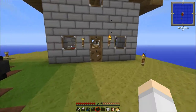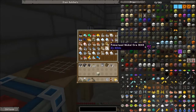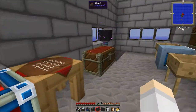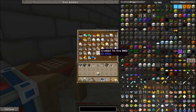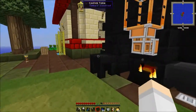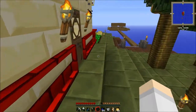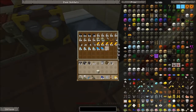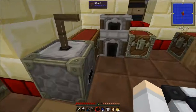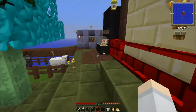The next thing I want to start looking at is getting some better storage, because this thing is firstly not automatically outputting all its ores into the smeltery, which would be cool. But also we need places to put all this stuff that we're getting out of it, because we are getting a lot of stuff — look at all this stuff. So I'll be back in a minute.